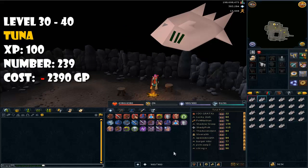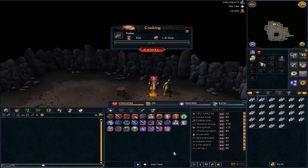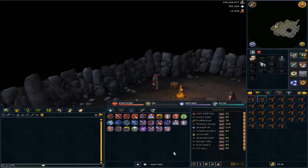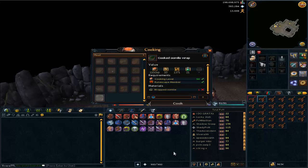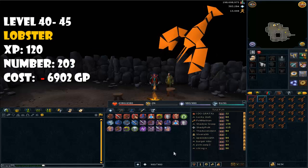From level 30 to 40, you have to cook tuna and you'll need 239 tuna to reach level 40 cooking. By the way, you can just one-click on the fire and it will show you the options for what you want to cook.